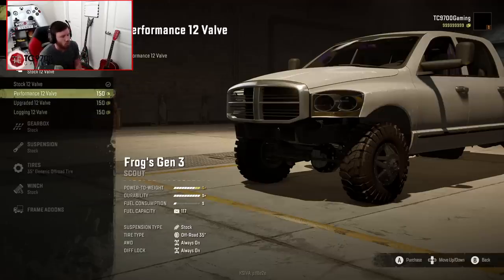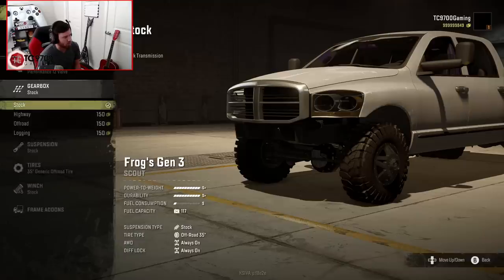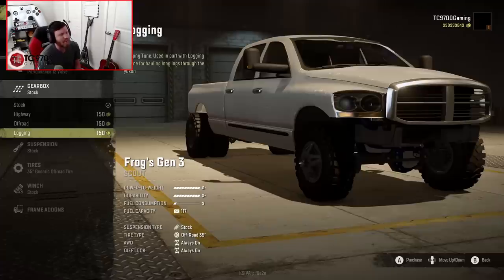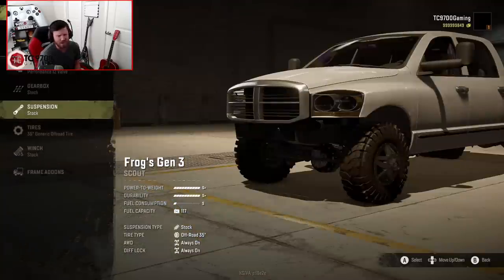We're going to go with the performance 12-valve for our first build. For gearbox we have stock, highway, off-road, and logging. The logging gearbox used in part with the logging engine is great for hauling logs through the Yukon or whatever other area you want to haul logs through - I feel like it would apply to any area anyway.